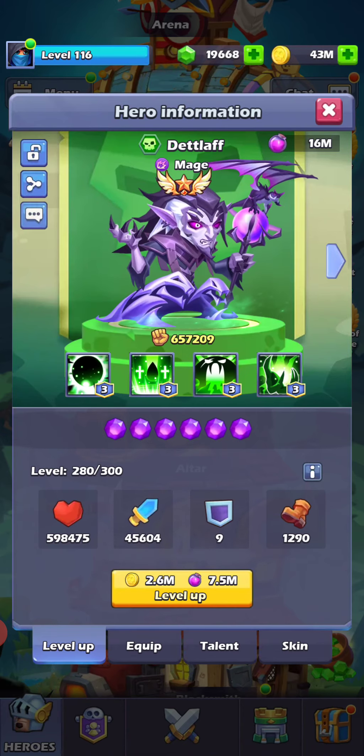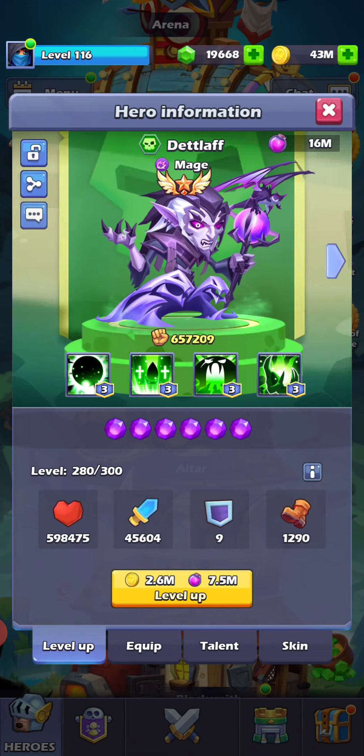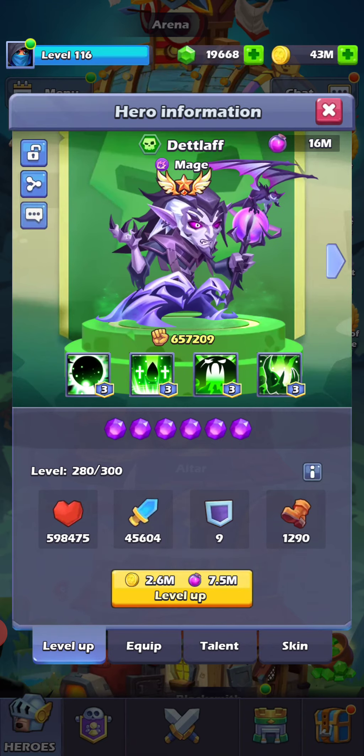On my other account I've been playing for two years and I still use Dead Lab for my guild friend's boss because he's very amazing — he's actually number one in friend's boss.